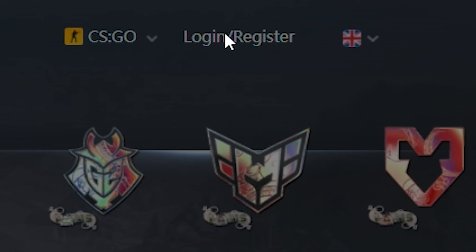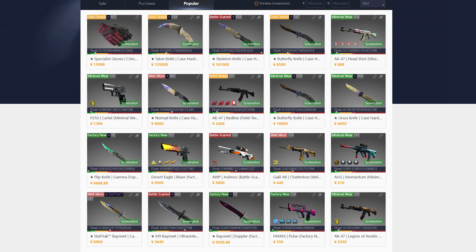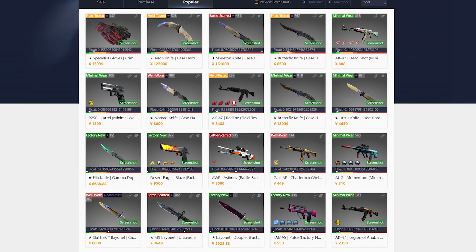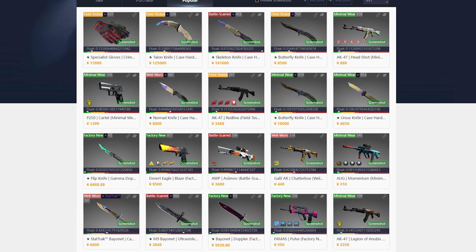When you do go onto the site, if you log in through Steam, it is a legit login — the site is completely safe. You don't have to worry about any of that. But I'm sure everyone's noticing that the prices are not USD. In fact, they're not a normal currency. They go by the Chinese currency, and this definitely is the most annoying part, but there's a really easy way around this.